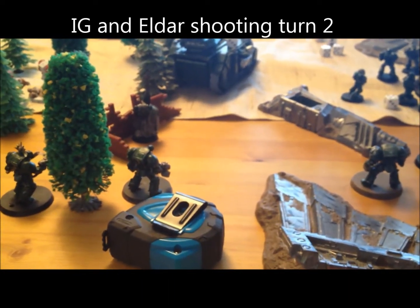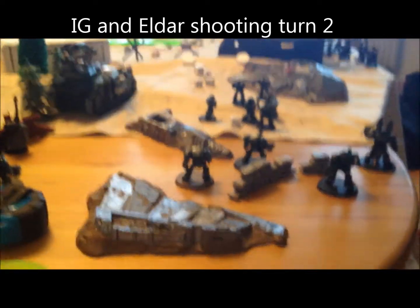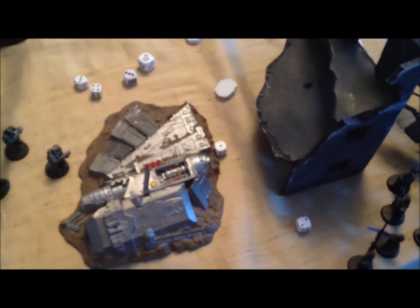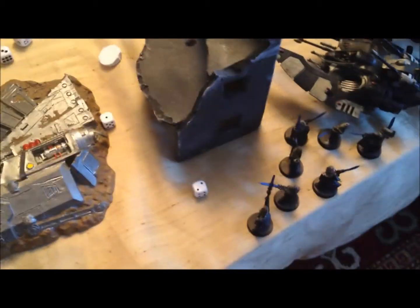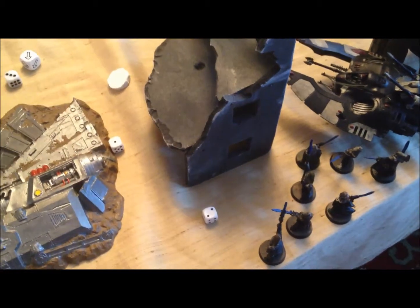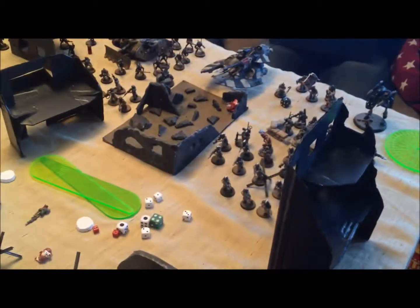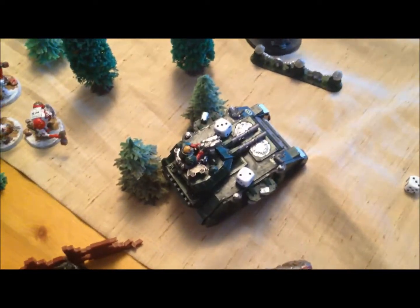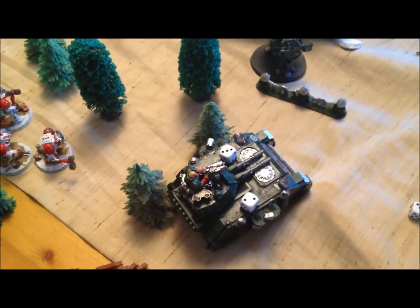Second turn Eldar/Guard shooting phase — we caused catastrophic damage. The Seer Council moved up and doomed the Warlord's squad, then roasted him alive. The Assault Marines were partly roasted and finished off by the guards. A few rockets from the War Walker managed to stun and strip a hull point from the target vehicle, despite its Crew Shaken result. The Guardians alone managed to take out the bikers.